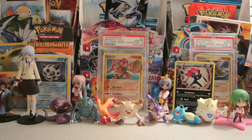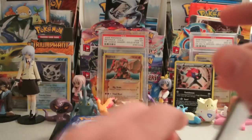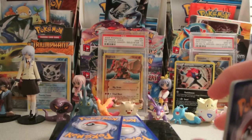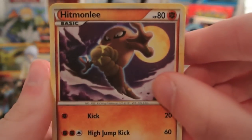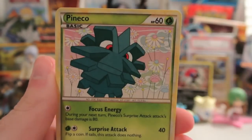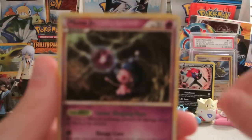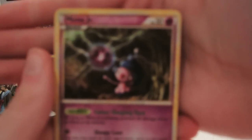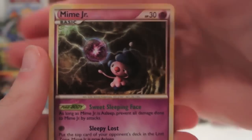Let's see what we got. Hoping for one of the shiny legendary cards. So we have a Hitmonlee, Houndour, Totodile, Pineco, Cofagrigus, Bayleef, Professor Elm's Training Method, and went out of focus there — a Mime Jr. with some pretty cool artwork. I love that — I guess that's a Shadow Ball or something right there. Very cool.